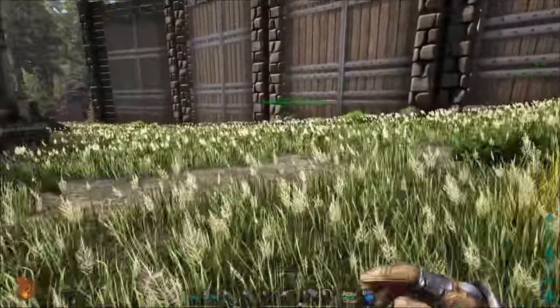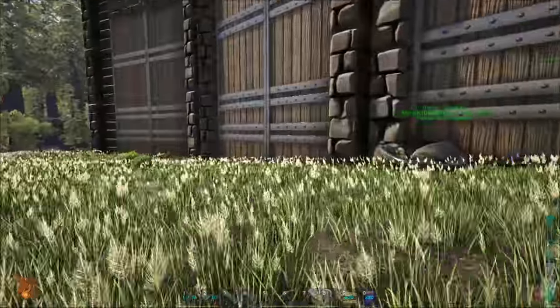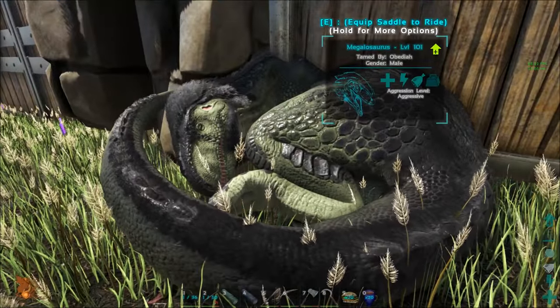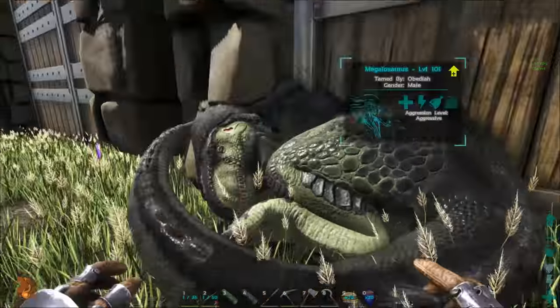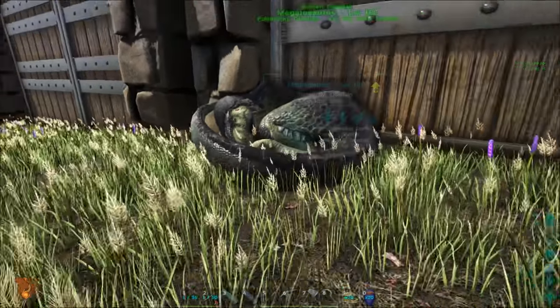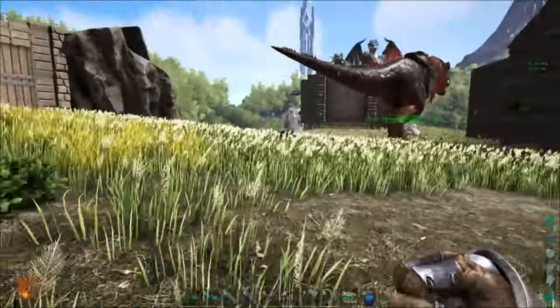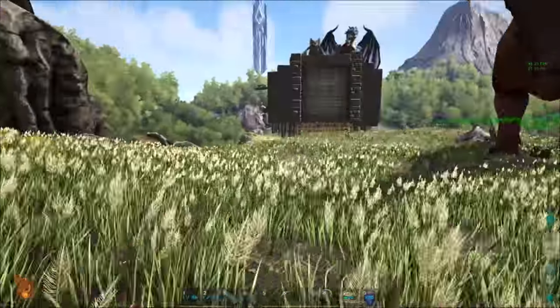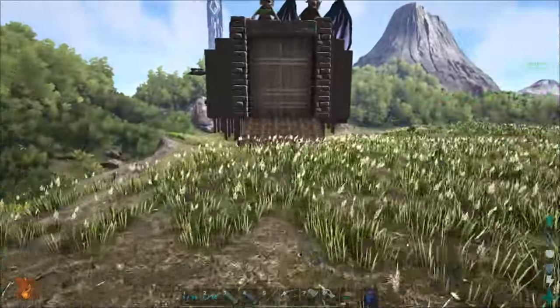I've been trying to get streaming to work. My Mosasaurus got over here — something hit him. He's on aggressive, which is not ideal. Let's set him to passive and put him somewhere else over by the trough.